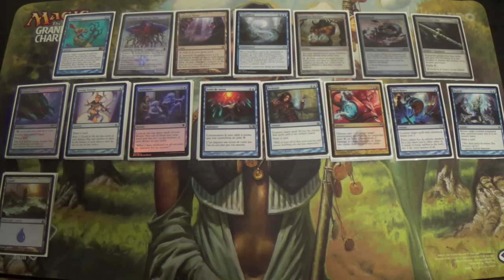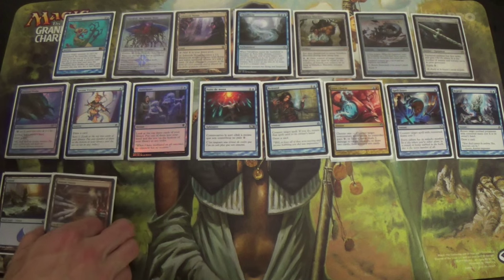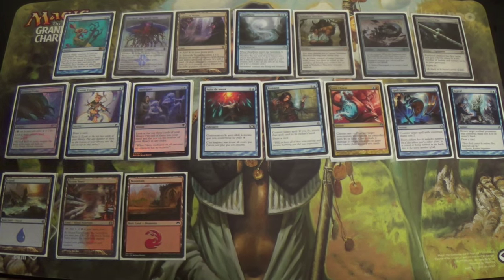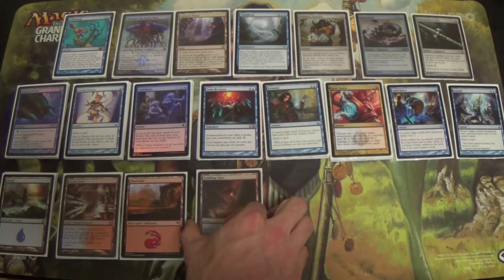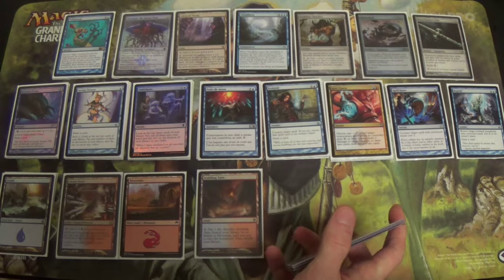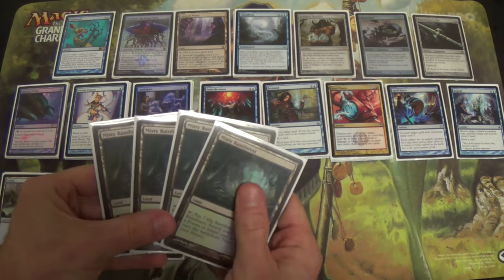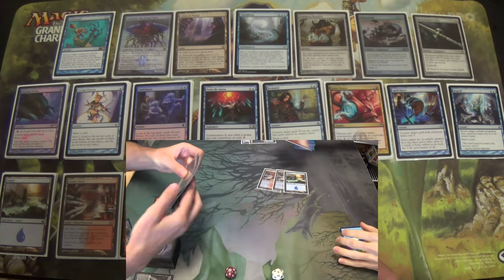Five Islands, four Steam Vents — because we're going to be running fetch lands of course — and a single Mountain. Four Scalding Tarns to find Islands or the Mountain, and four Misty Rainforests because four fetch lands just isn't enough. If we only have four fetch lands, effectively we have nine ways to get red mana. For the sideboard especially, when we side in a card with a double-red cost, you need to have two red available.